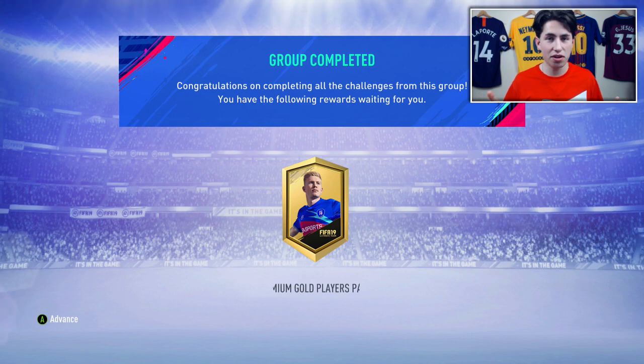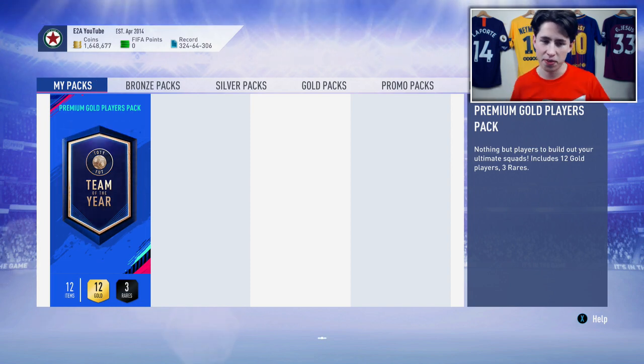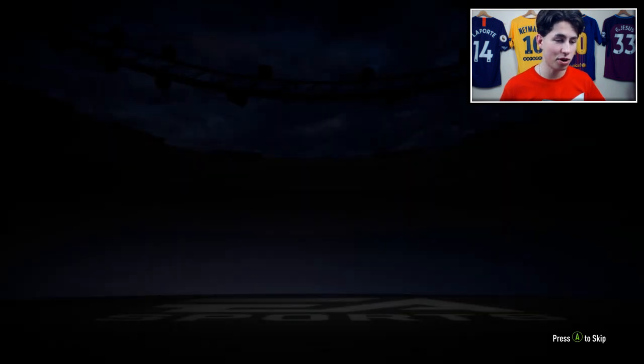So we've got the Team of the Year forwards in packs. Let's see what we're gonna get — 99-rated Messi and Ronaldo, as well as 97 Mbappe, are all available right now. Let's just see — we're probably not gonna get a Team of the Year card; I've never packed one before in any previous ones.